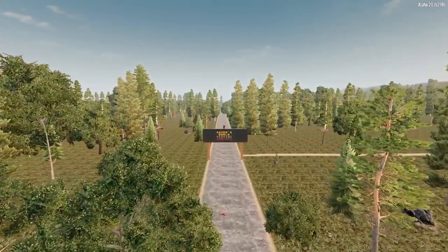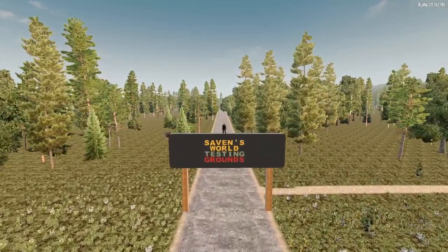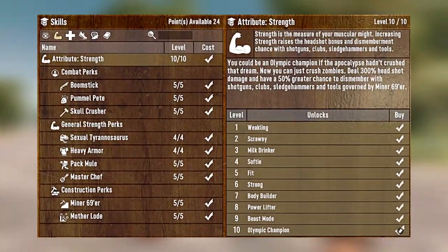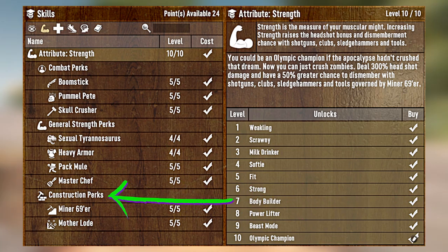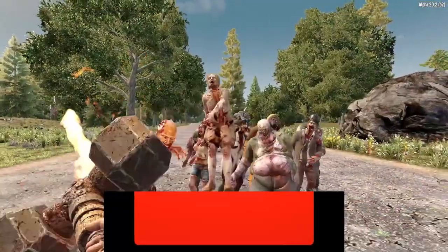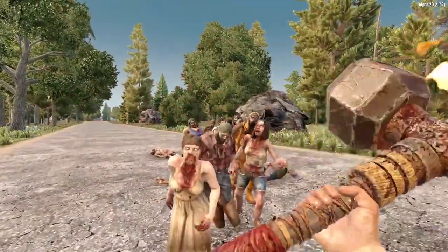Today we are pitting Miner 69er against Motherlode in 7 Days to Die Alpha 20. We've got a lot of info to cover and no time to waste, so let's get to it. Recently we took a look at the Strength Attribute, and one of the perk categories in the Strength Attribute is the Construction Perks — Miner 69er and Motherlode. Each of these perks increases your resource gathering abilities in different ways, but which one increases your resource gathering more? That is exactly what we're going to find out today.